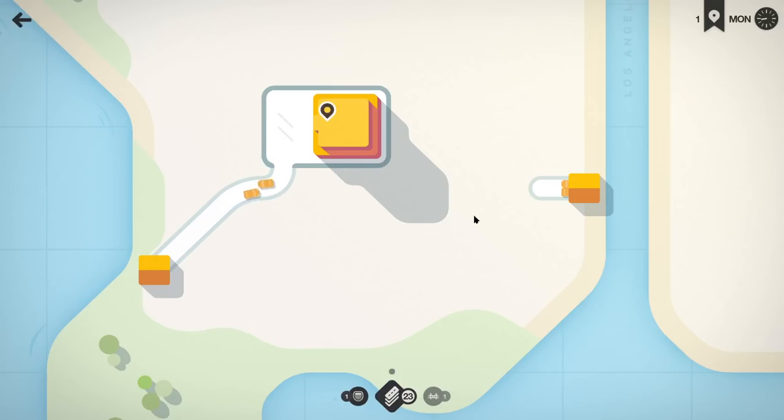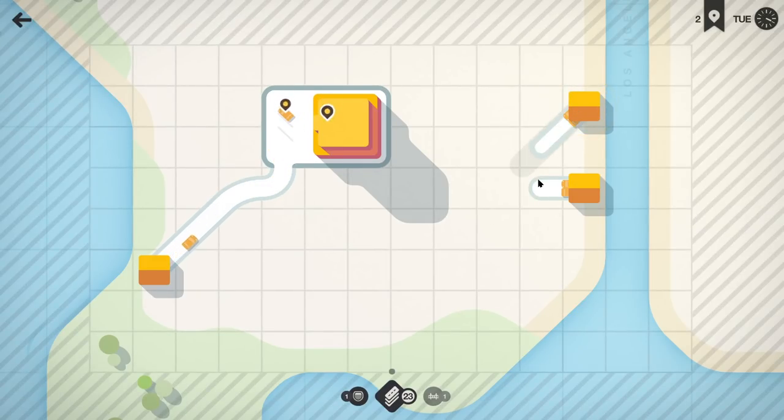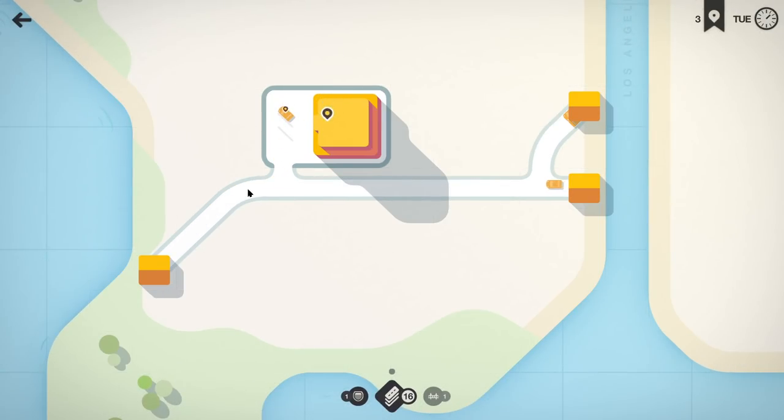That's a really spread out spawn spot. I guess that's something the LA map just does — the different city maps do have a little bit of variety to them. I think this one must just have houses a bit more sprawled out than something like the Beijing map, where they're all really clustered heavily together.